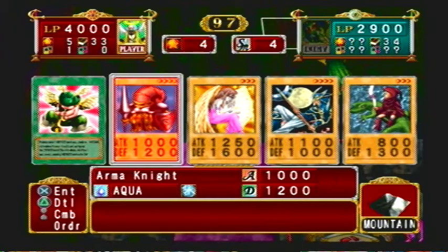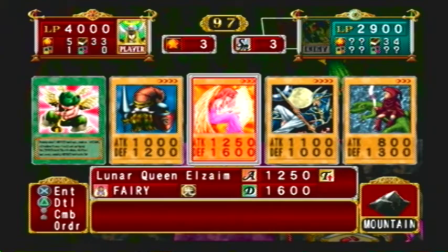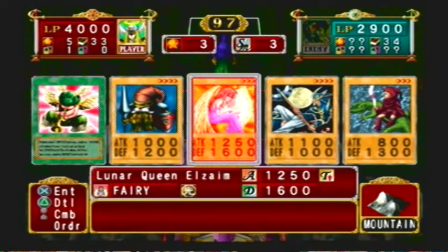If you're lucky enough, you can go up to their deckmaster and attack it, which is like a direct attack to them. But you have to work your way up to the deckmaster before you can attack it.